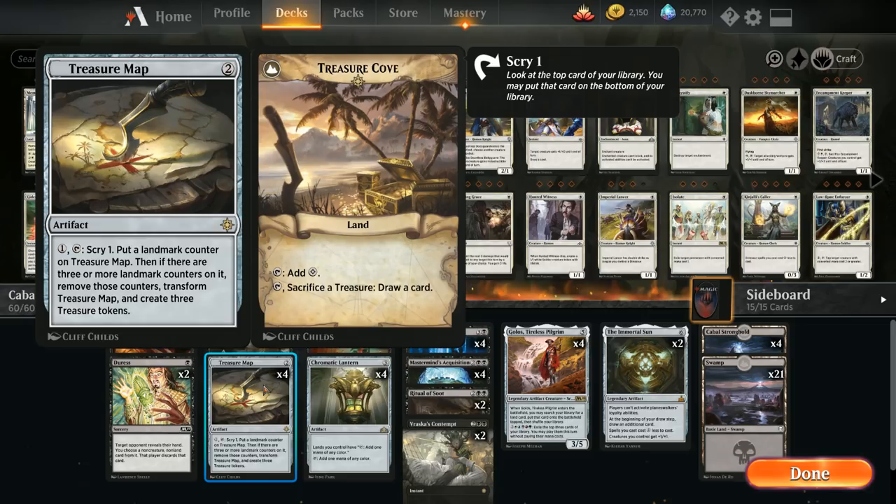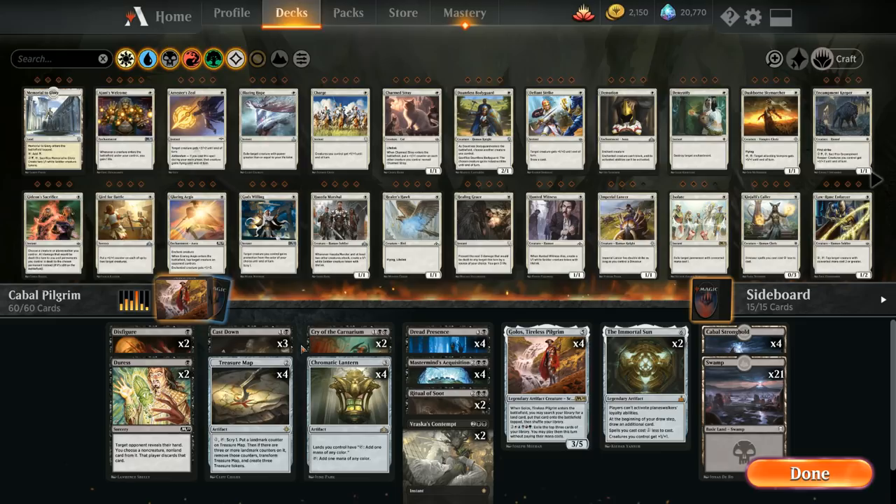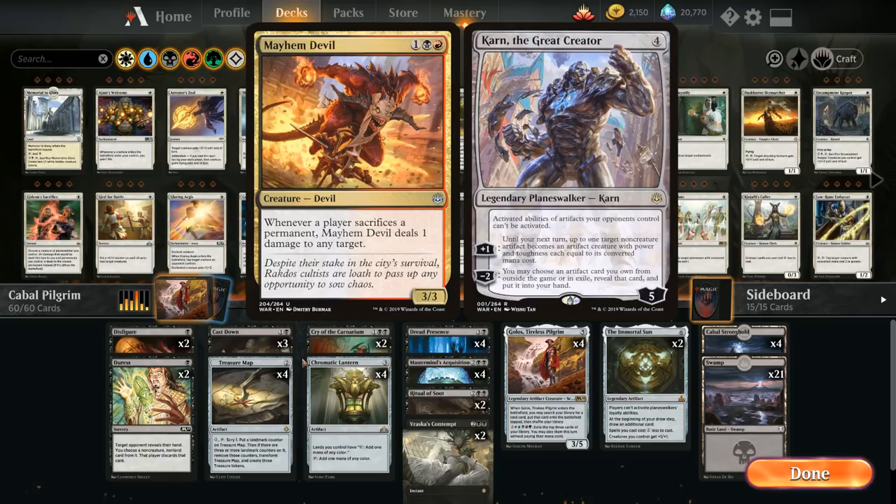This is basically the deck list I would normally play in standard — I haven't really adjusted it for the Treasure Constructed event. But Treasure Map gets better here since we can sacrifice additional treasures to Treasure Cove to draw cards, and those treasures can also make it easier to activate Golos's ability. Other cards that get better with the event include Mayhem Devil, which deals one damage whenever a permanent is sacrificed.